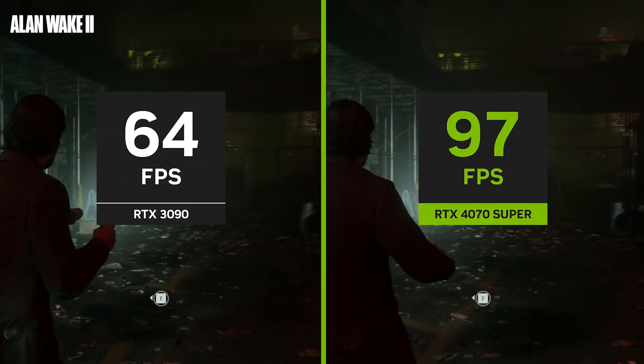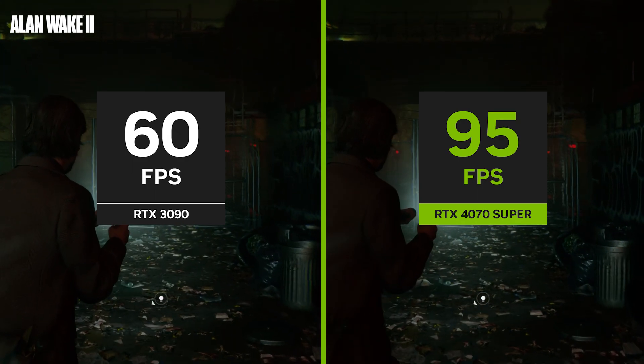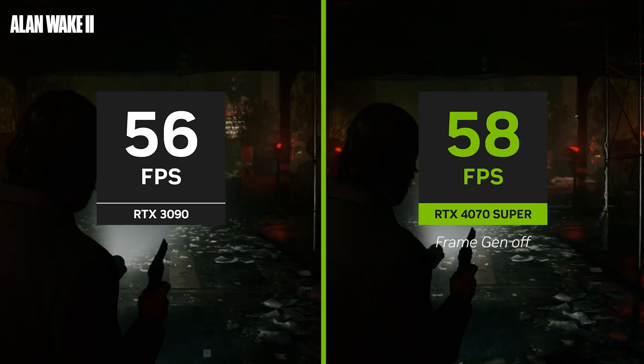When we move over to the RTX 4070 Super with frame generation, we are up to 95 frames per second. In fact, the RTX 4070 Super is still a bit faster than the RTX 3090, even with frame generation off.